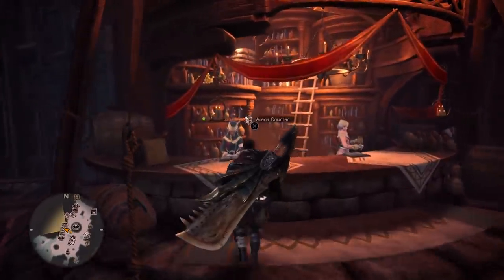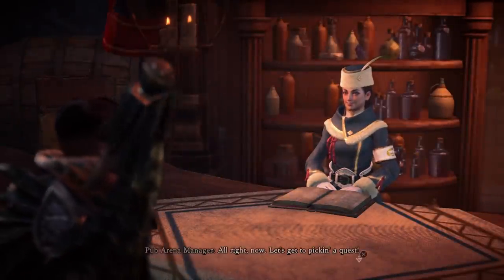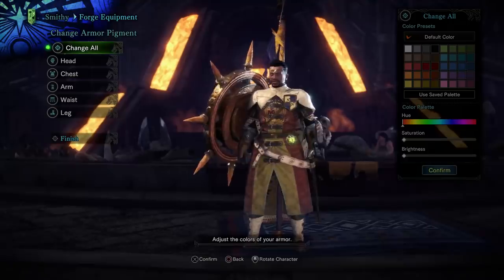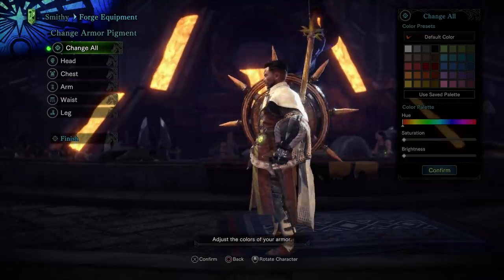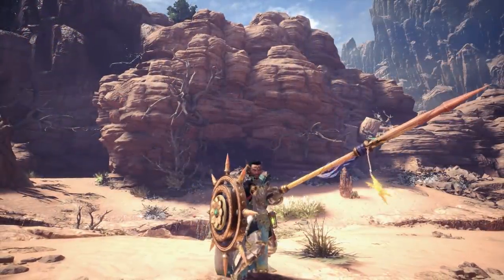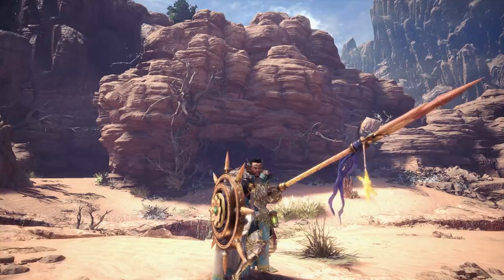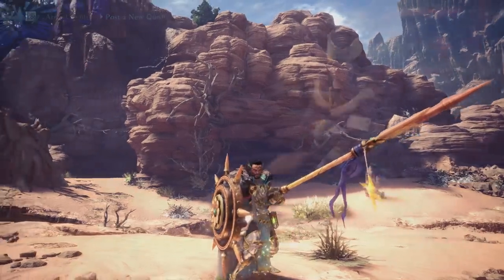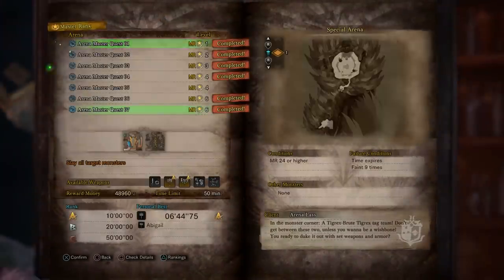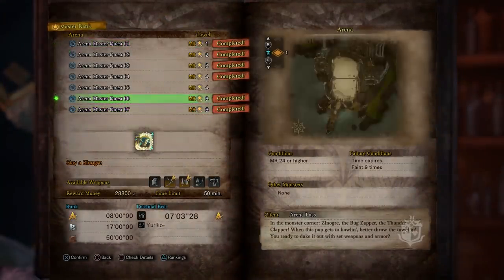First, I want to talk about how you even get this set, because a lot of players haven't even seen it, which makes sense. It is the arena set for master rank — high rank had one as well, it was the Guild Cross set, but this time around we have the Guild Palace set. There are a lot of players who don't really do arena, so this set is probably easy to miss. You'll need to do some arena quests to get it.